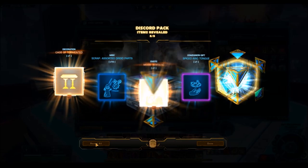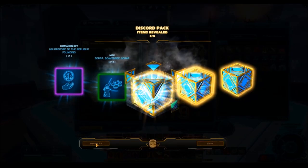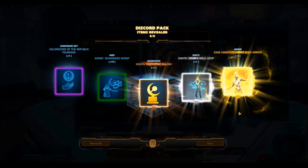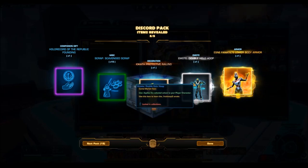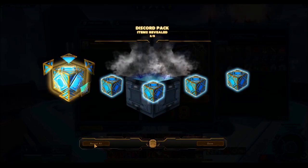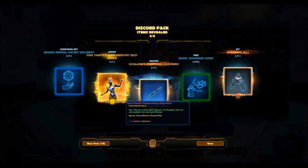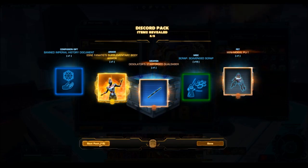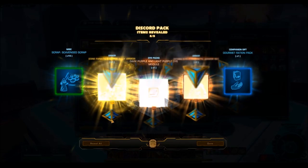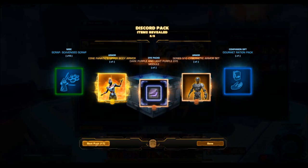The Esne Fanatic — it's a good looking one, honestly. I hope I can get the full set or at least some of the armor pieces to show off at the end of the video. Another gold item — wow — the Esne Fanatic's Lower Body Armor again. Okay, another one of those, so that's going to go up on the GTN. Then we have the Emote: Double Hollow Hoop. That's one of those random items you get, but it's actually a really nice item — one of those rarer emotes. Esne Fanatic's Supplementary Body Armor, which contains that really awesome looking helmet. And as if on cue, we have the Esne Fanatic's Upper Body Armor. So we've just got the complete set in three consecutive packs — that's pretty rare.